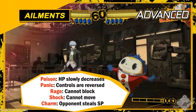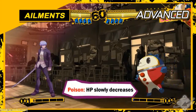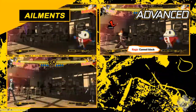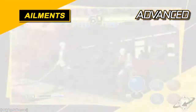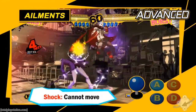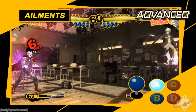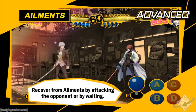If you're hit with a status ailment, you'll be at a disadvantage, so be careful. Ailments include poison which drains your HP, panic that reverses your movements, rage which prevents you from blocking, and charm which slowly drains your SP. Shock is especially dangerous since it will prevent you from moving — several opponents such as Akihiko can inflict this ailment. Be on guard! You recover from ailments by attacking the opponent or by letting some time pass.